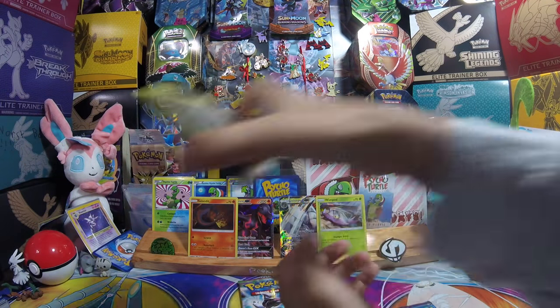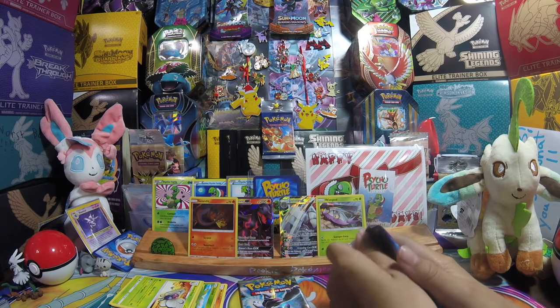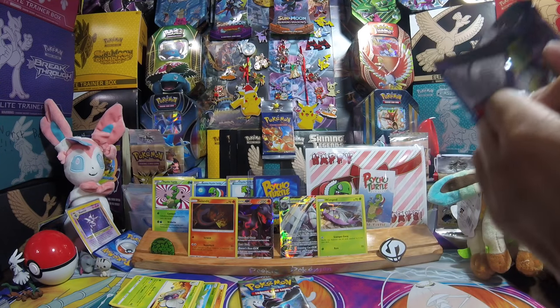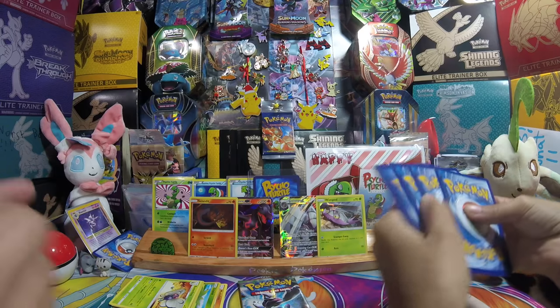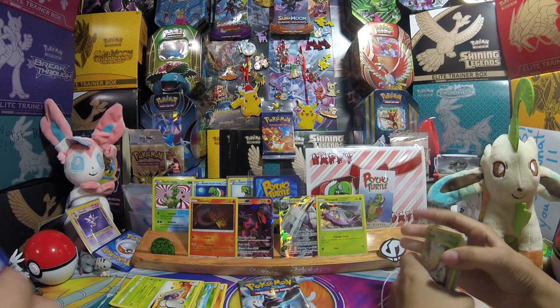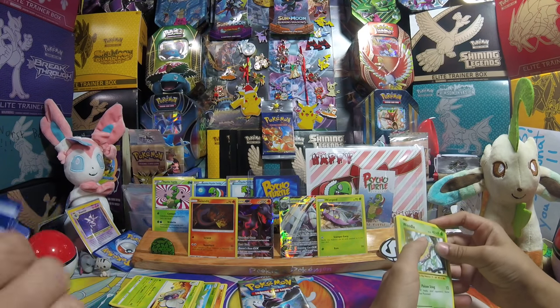Not much going on there. Hey, that Breakthrough pack has your little friend Drowzee in it. This bulk box here is almost full — about 450 cards so far. That pile is the reverses and the rares, and this one is the holos, and this is GX and EX. We spent a few hours going through cards today.